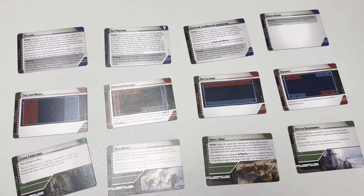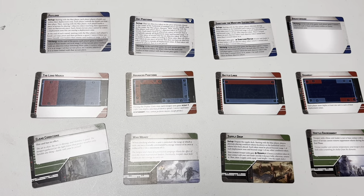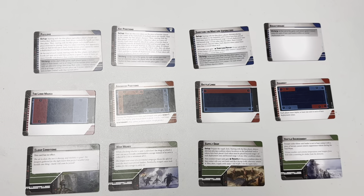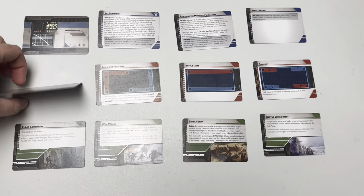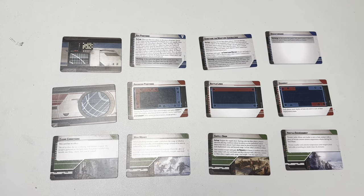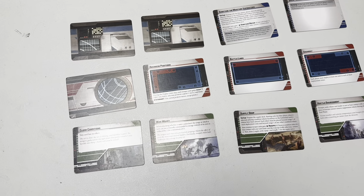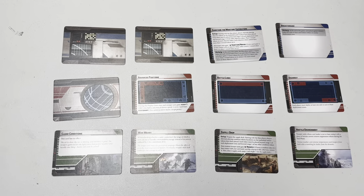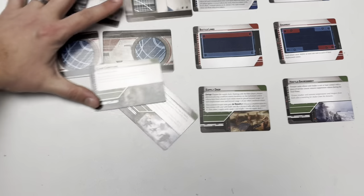Welcome to Flip or Pass! I'm gonna flip — Payload's flipped. Key Positions, Long March, Career Conditions, Award... I'm not feeling Long March with that rangy list. Battle Lines would be pretty decent. We'll get rid of Key Positions — you want to play the VAPs? It's not a bad idea, but I think I like Battle Lines for this one to take range advantage. So we're going with Sabotage and Battle Lines.